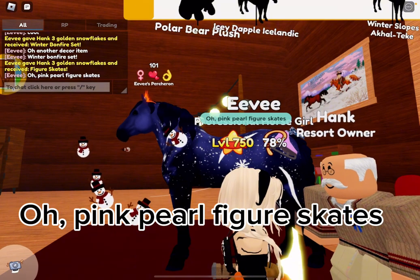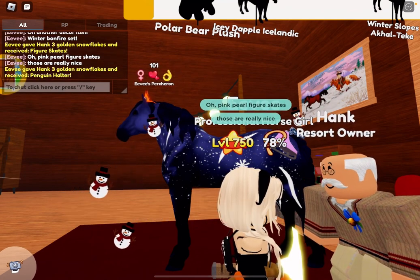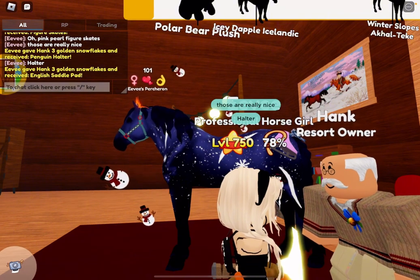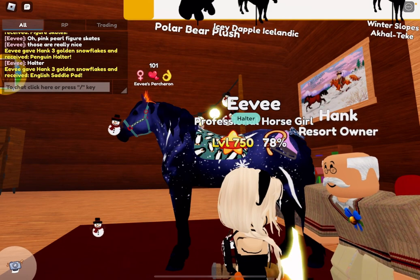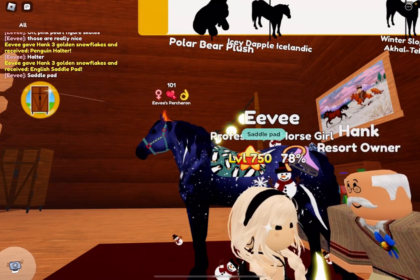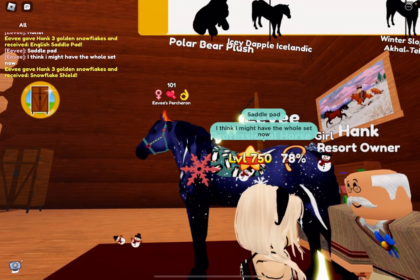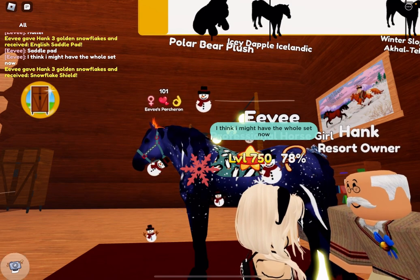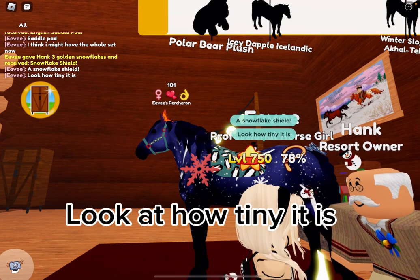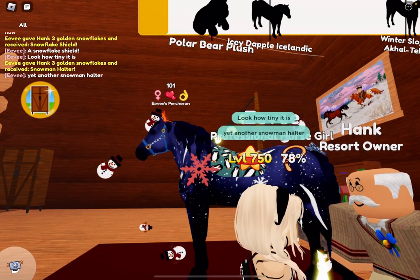Pink pearl figure skates. Saddle pad — I think I might have the whole set now. A snowflake shield. Look at how tiny it is.